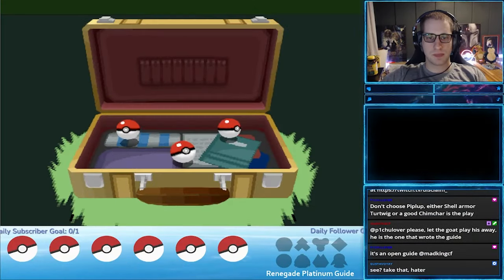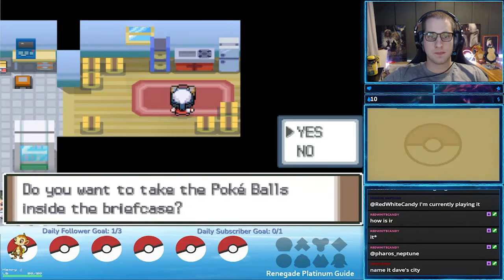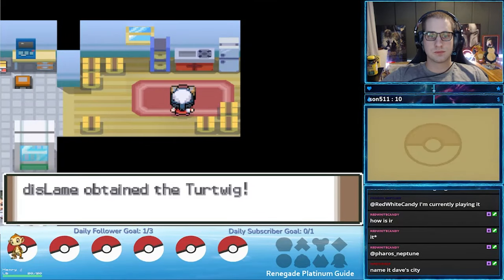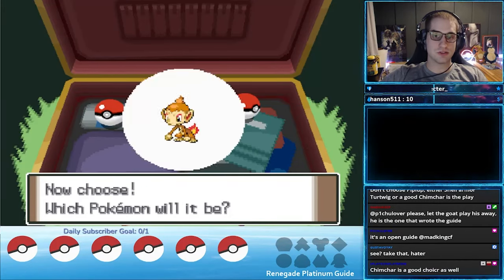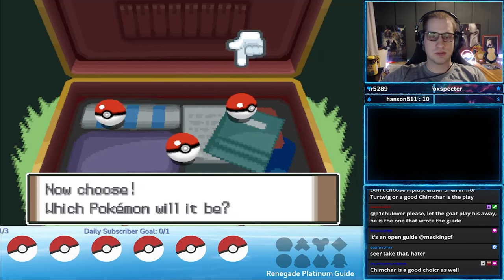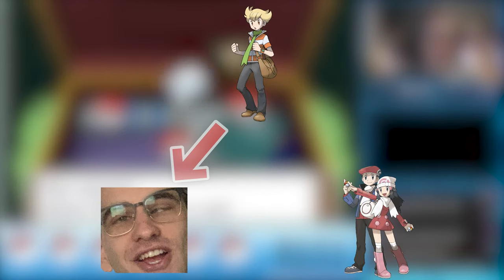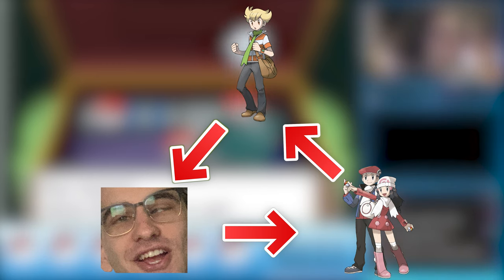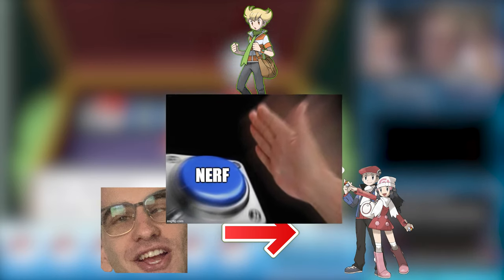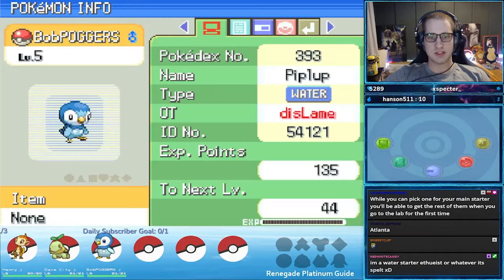Choosing a starter is a key decision in Renegade Platinum. Don't worry, because you'll gain access to the other two starters you don't pick shortly after. The real consequence of this action is which starter you inevitably give Barry and Dawn or Lucas. The starters work in a rock-paper-scissors fashion — Barry will always choose the starter with the type advantage versus yours, leaving Dawn or Lucas with the type disadvantage. You will fight Barry more times than Dawn or Lucas, so it's in our best interest to force Barry to pick the weakest starter.